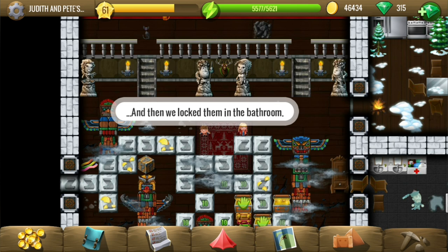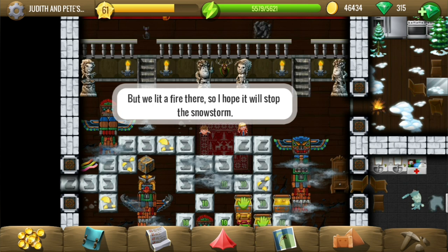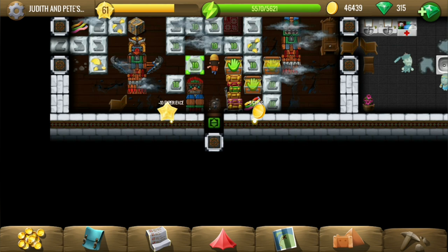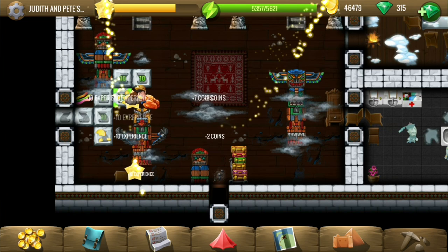One of the first things that happened is a ghost came out, and the kids are so brave that they just blocked the ghost. Then some snow, and the kids are smart enough to light a fire there. The kids are very determined to finish the game, so let's go ahead and play with them and have some fun to see what kind of weird things happen.